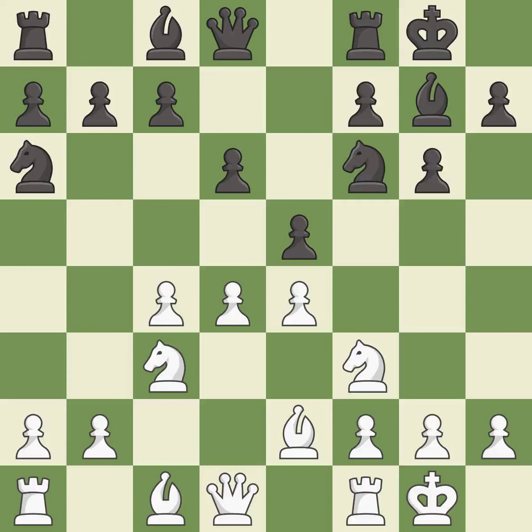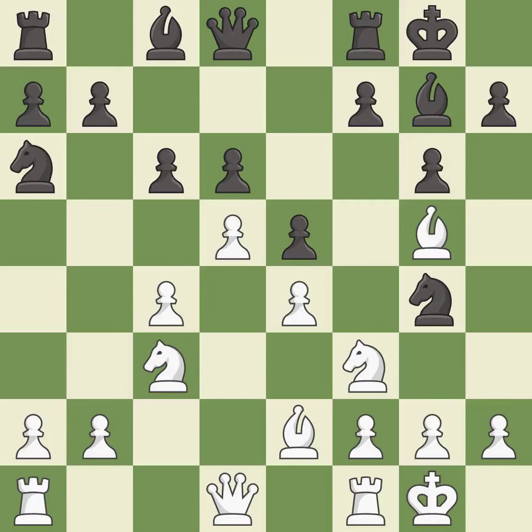Na6 develops the knight and maintains flexibility; black may continue with c6 and Nc7 in the future, depending on what plan white selects. b3 develops white's last minor piece toward the center and defends the d4 pawn. This wins time by threatening the queen and forcing it to move away. This blocks the attack on the queen that could have been captured, and puts the bishop on a safer square.